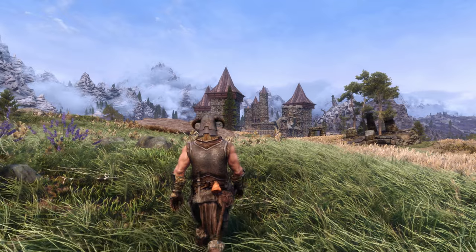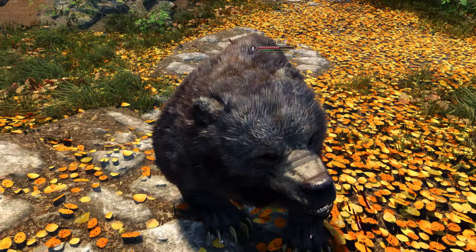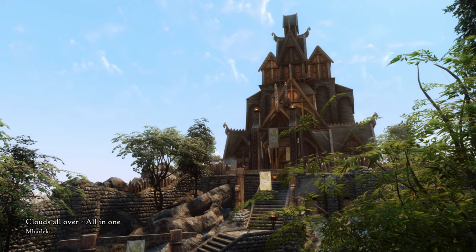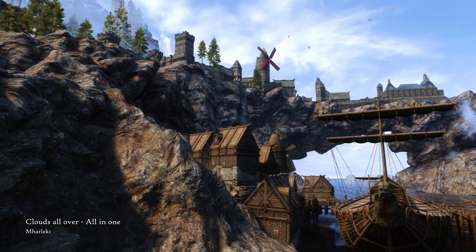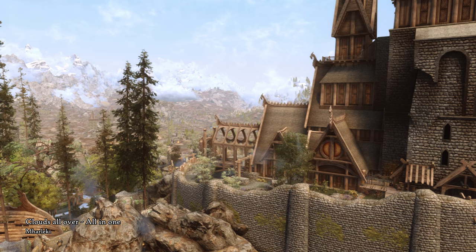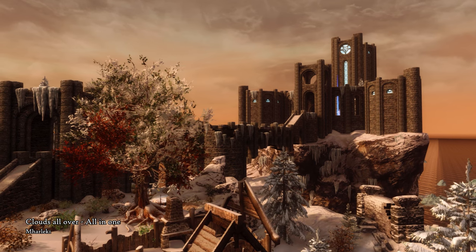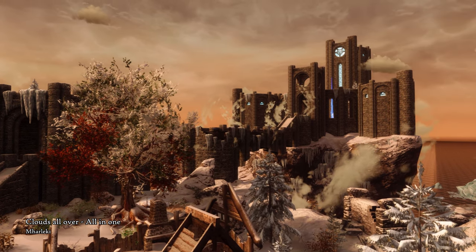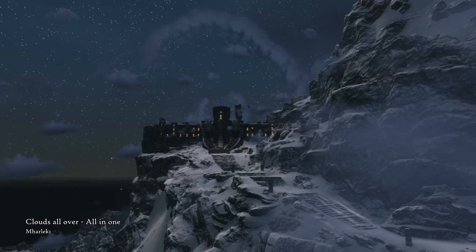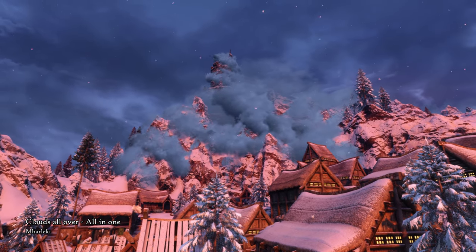The next mod is a little bit different in nature compared to what we've already seen in this video, but bear with me — I think you might like it. Clouds All Over, All in One, is an environmental mod that adds separate cloud formations to different places of interest in Skyrim. For example, you can find these clouds hovering at the Cloud District, now true to its name, at Markarth's mountain-carved cityscape, and the famous College of Winterhold, which miraculously survived the Great Collapse. There are also added cloud formations at the Dragon Lairs, High Hrothgar, and Solitude, to name a few. These fluffy clouds reflect the time of day and the weather, making them appear more natural.